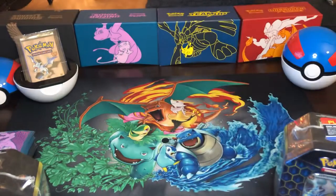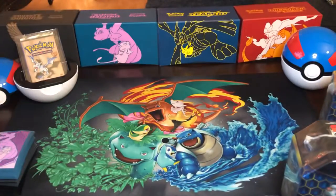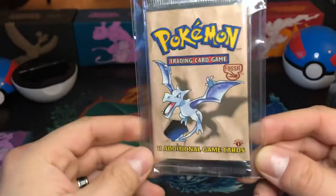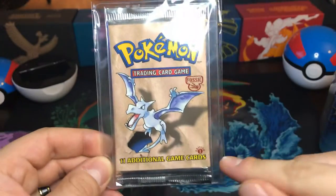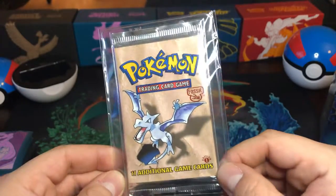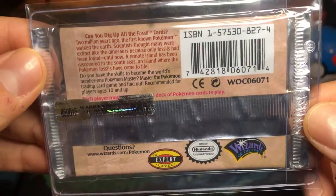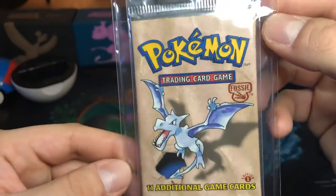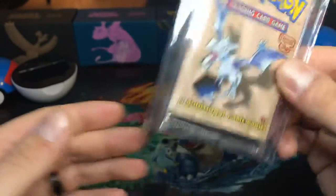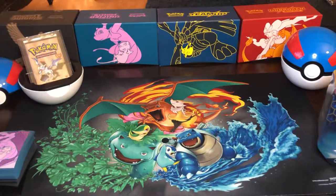Don't forget to like, subscribe, and hit the bell so you know when I'm posting these episodes. Before I get started — we are going for gold here, folks. If you are new to the channel, do not forget to subscribe because once we hit 150 subscribers, I am going to be opening up this unweighed first-edition fossil pack. If you don't know why this is important, this is a Wizards of the Coast pack that stopped printing in the early 2000s, and frankly, the card art is amazing. Holds great value, but I want to know what's inside, and it's unweighed.